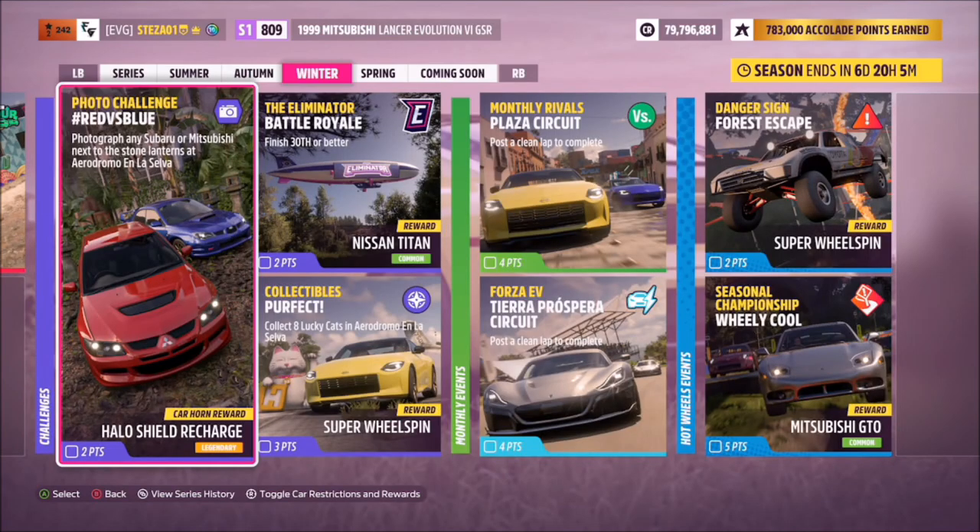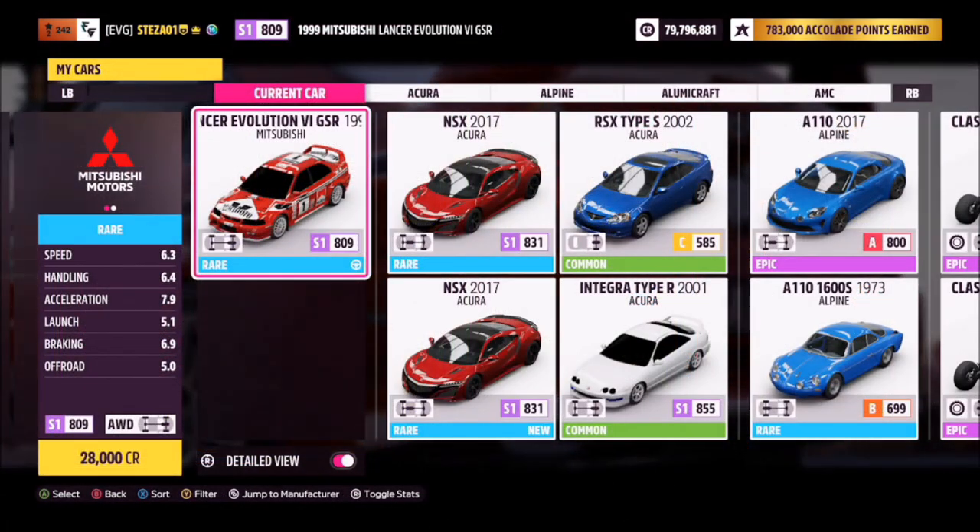Hello and welcome back to the channel. This week's photo challenge guide is called Red vs Blue. This one wants you to photograph any Subaru or Mitsubishi next to the stone lanterns at Aerodromo and La Selva.